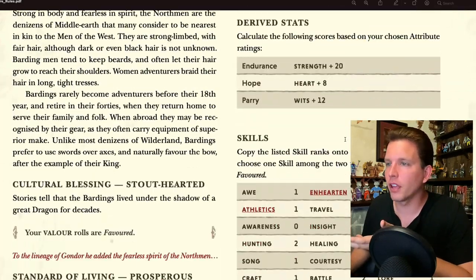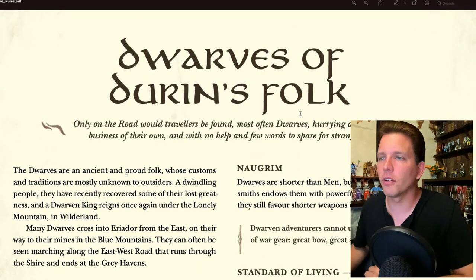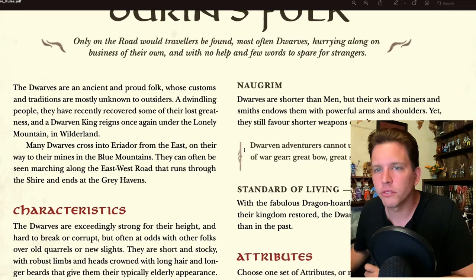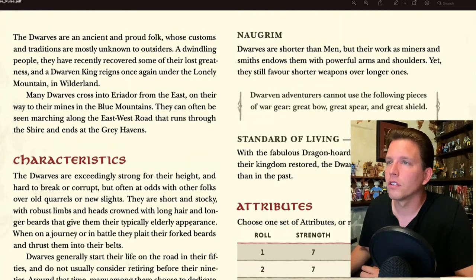So here we are with the heroic cultures. I'm going to create a Dwarf of Durin's Folk. My cultural blessing is Redoubtable — dwarves make light of burdens, especially when wearing armor. You halve the load rating of any armor you're wearing, rounding fractions up, including helms but not shields. Dwarves also cannot use great bows, great spears, or great shields. Standard of living: Prosperous.